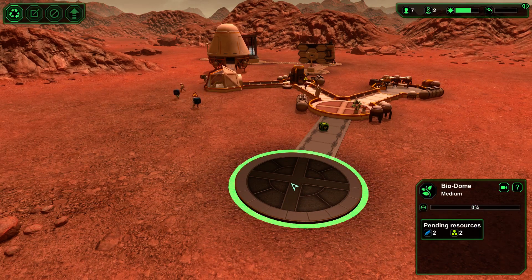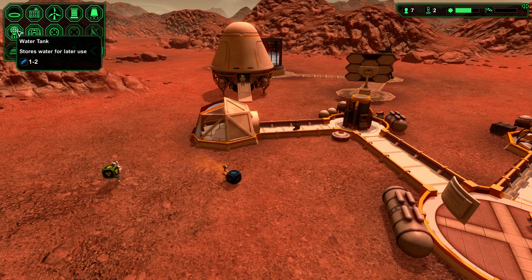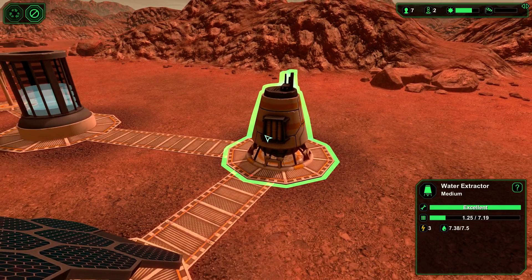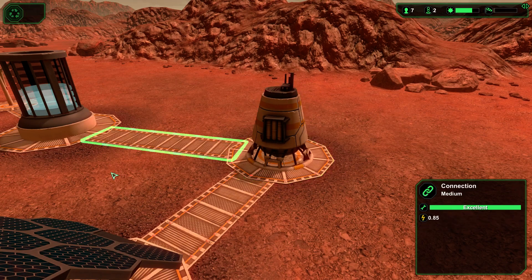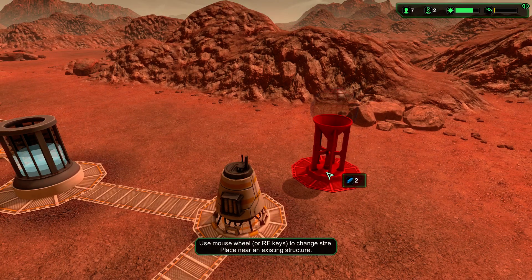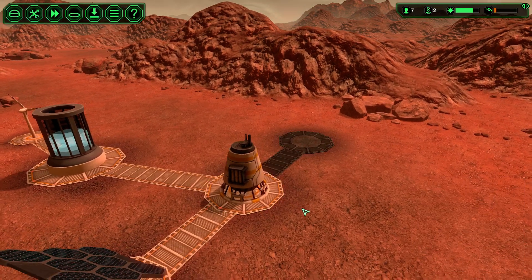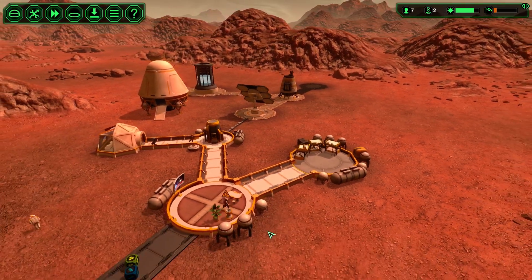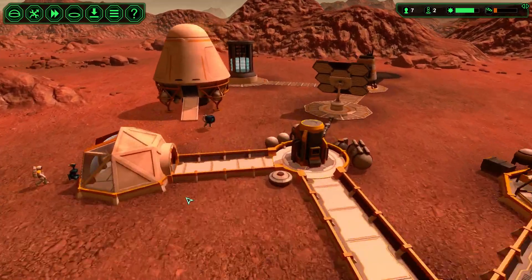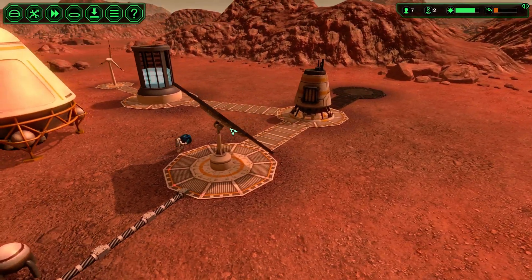They're going to build the biodome which will be perfect. There are also outside activities — a landing pad, a mine, and a water tank that stores water for later use. I feel like a water tank would be good so we can monitor supply and demand. These guys are taking their time; the further they have to walk the longer it takes.